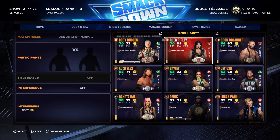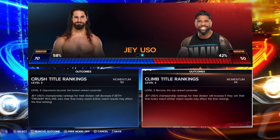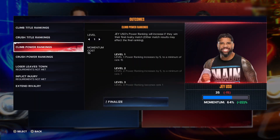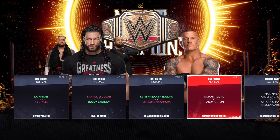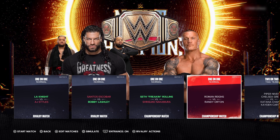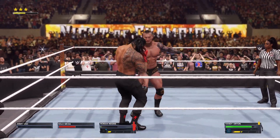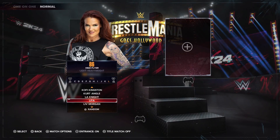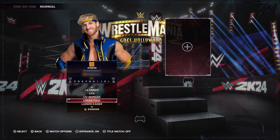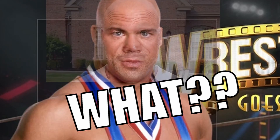The WWE Universe mode and My GM mode stay mostly the same here, although they did add a bit of content to each mode to flesh things out, like the new rivalry options in Universe mode. That's mostly fine given how there's still a lot of content to be had within these two modes, and making up rivalries or playing as a general manager still makes for quite a fun time. Though we do have a gripe with the superstar rankings — like, bro, Logan Paul at 90 with guys like Kurt Angle being lower than him? I mean, what?